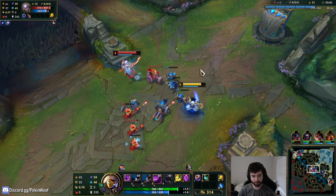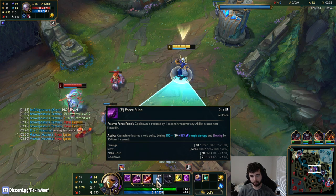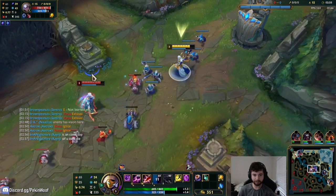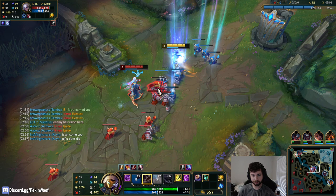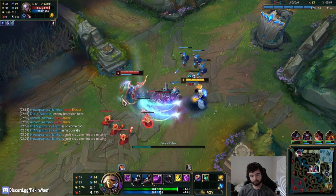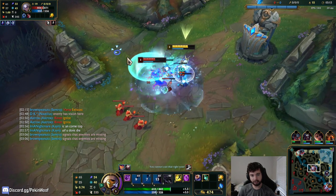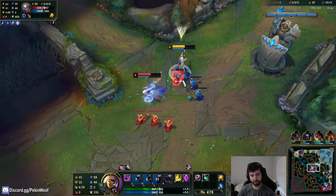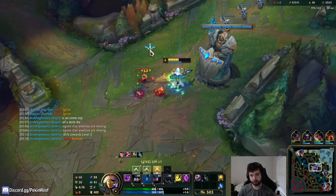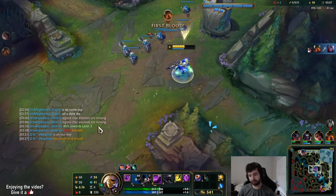I imagine the best thing to max is E now after the change - it goes on a lower cooldown and also the slow goes to 90 percent. Wow, I didn't even realize it goes up that high. We'll Q her again when she hits us. The only goal is just to reach six. You auto attack once and then press W and that resets your auto, so you get big chunks off on people by doing that.